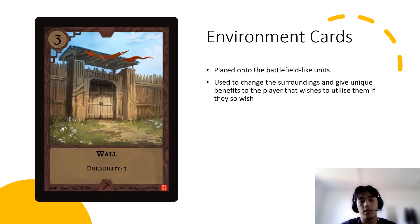Environment cards change the environment of the battlefield. They can be placed on the field like units but have different functionalities — creating roadblocks, obstacles. For example, a wall with durability 3 can take three damage before being destroyed and sent to the discard pile. Units have to get through the wall before reaching the units it's protecting. Different types of environment cards have different effects as determined on the card itself.